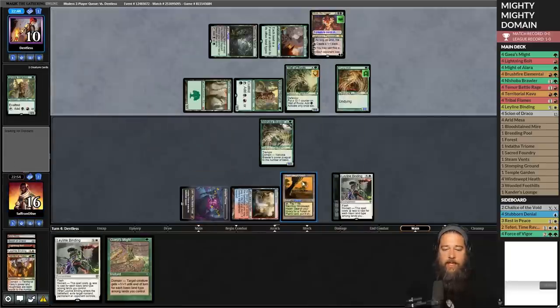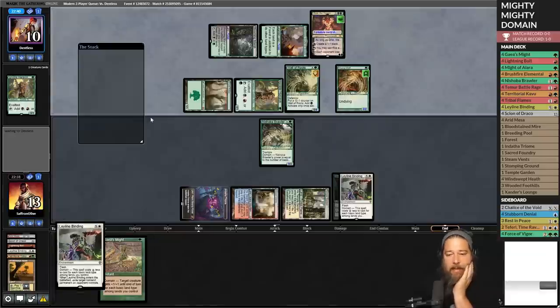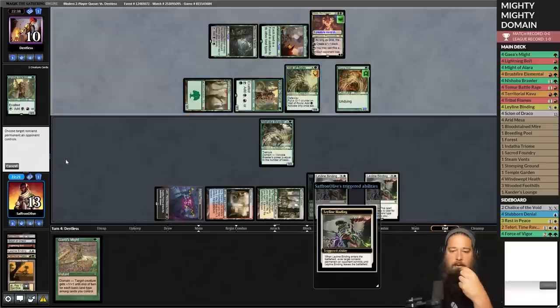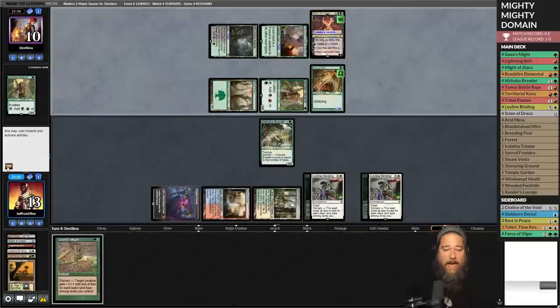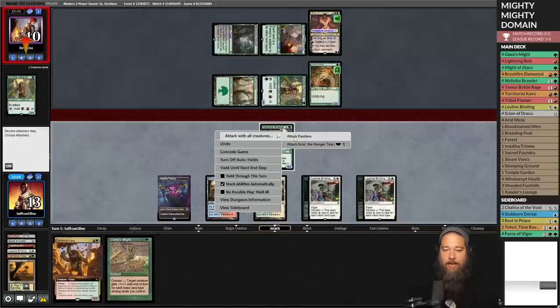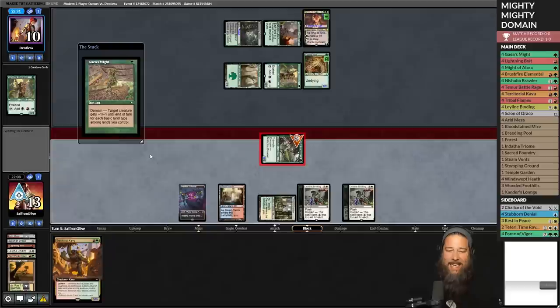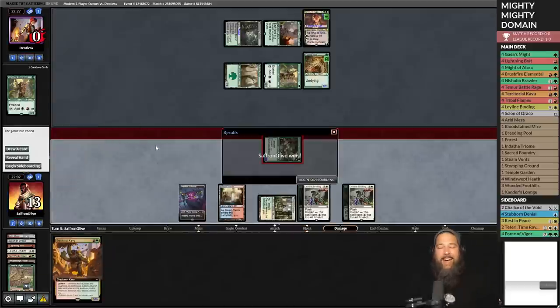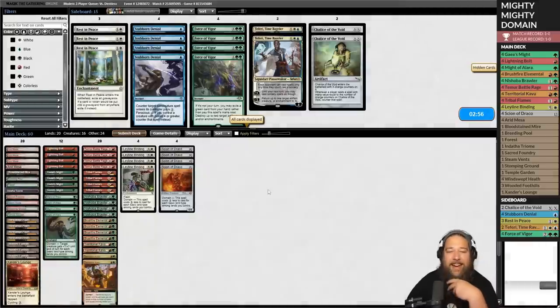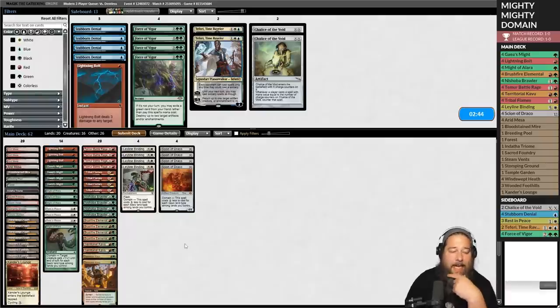One more Mighty spell would be sweet. Crack a fetch for Temple Garden untapped — answer the Grist. Leyline Binding gets rid of Wall of Roots. Come on, any Might spell! Territorial Kavu instead — good enough. Opponent has the age-old choice: block or die? We attack. Opponent chooses death. That's my favorite part about this deck — a lot of the time our opponent could play around it by blocking, but they don't know they need to. So they don't block and then we win.